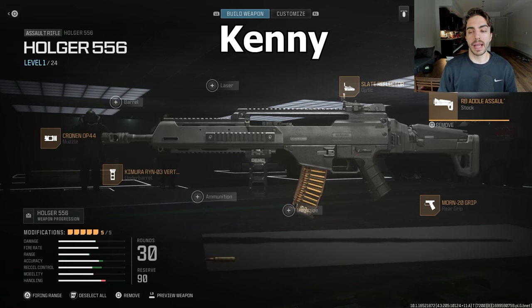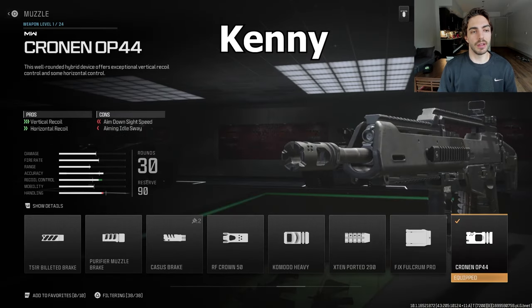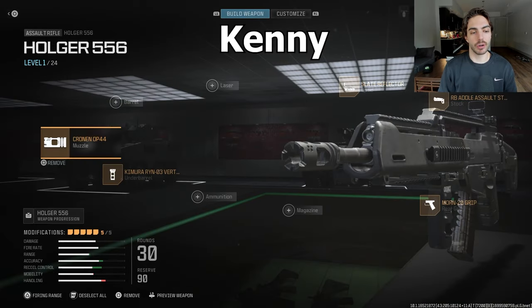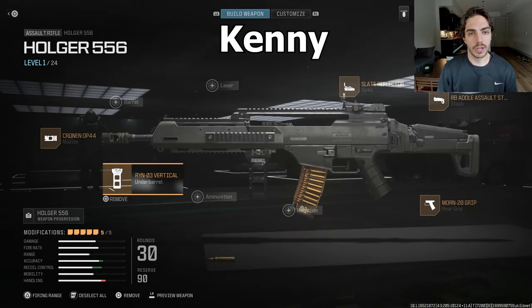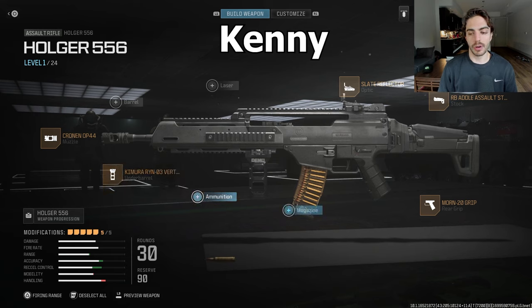Moving on to Kenny — he opted for the RB Adel Assault Stock similar to BZ. He actually has the Cronin OP44 muzzle for massive vertical recoil control, and the Kimura for gun kick control and vertical recoil control, so massively trying to limit the vertical recoil on this gun. And then the Mourn 20 grip — no high velocity ammunition, no barrel for him.